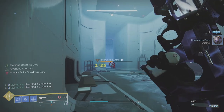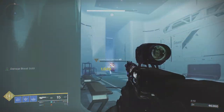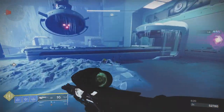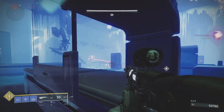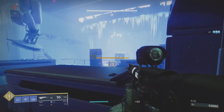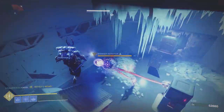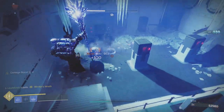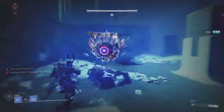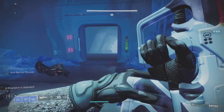We've got the exotic helmet equipped. The reason you should use it for this — every time you go red bar you'll fully regenerate your Rift, so you don't have to worry about having super high Recovery or saving your Rift usage. As soon as the other Shank didn't come up I decided to take this champion down with my super. We took the other ads as well, waited for him to go finishable, finished him and got heavy. Perfect — we're back up to full complement at 28 heavy rounds.